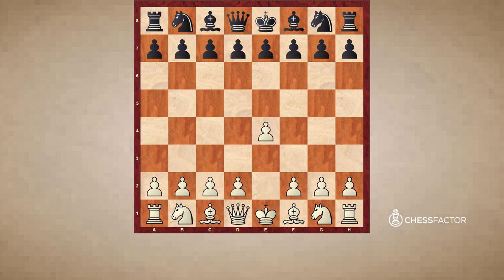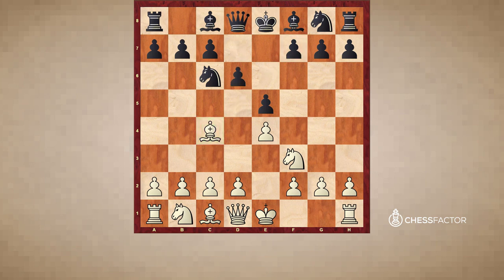White plays e4, e5, knight f3, knight to c6, bishop to c4 — the first minor piece targeting f7. Black plays d6, knight to c3, and here black makes a not very accurate move: bishop to g4, pinning the queen on d1. White now plays h3, revealing why bishop g4 is not smart — black is faced with two choices: take the knight on f3, or play the bishop back to h5. As it turns out, neither move is very good.